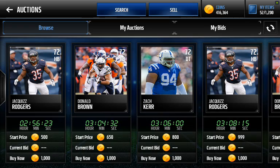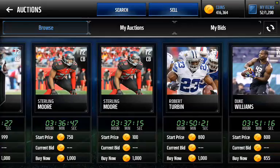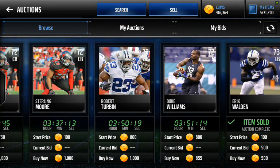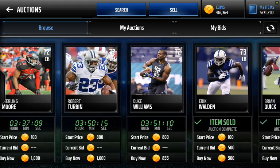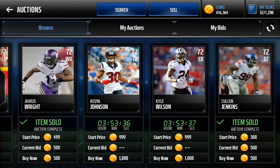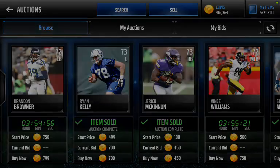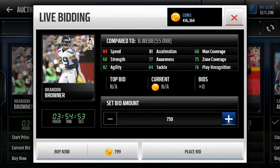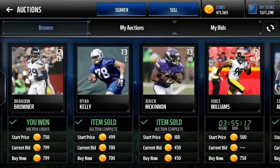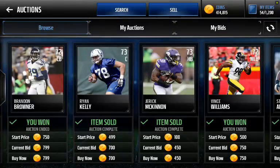Earlier today I was buying 72-rated players, and I could resell all of them for at least 2,000 coins. Including tax, that's an instant 800 coins profit. I would snipe probably between 10 and 12 per round. And it wasn't just the 1,000-coin ones — if you see an 800-coin one, go ahead and buy that, because all of these will resell for 2,000.